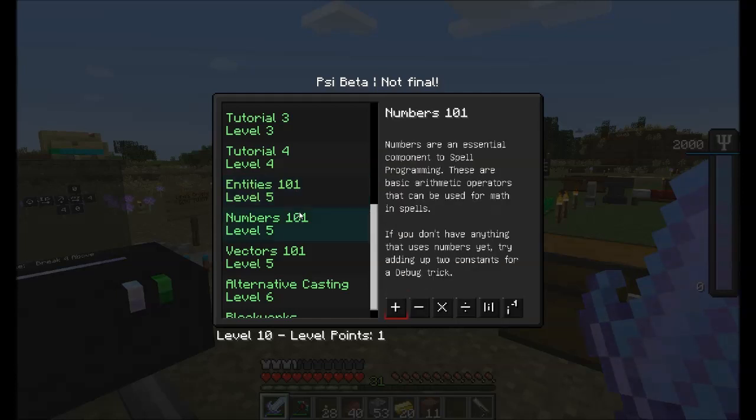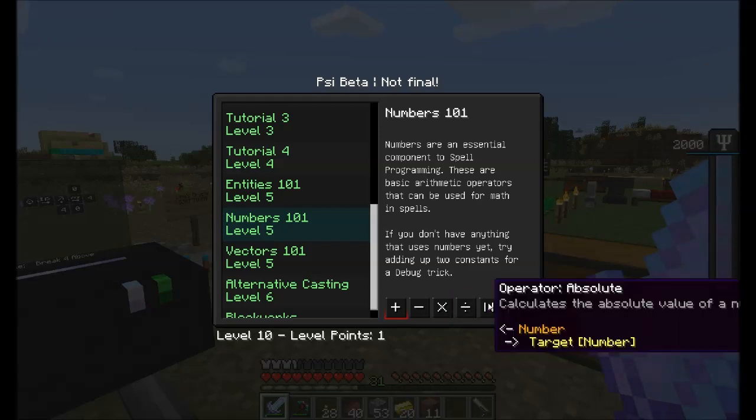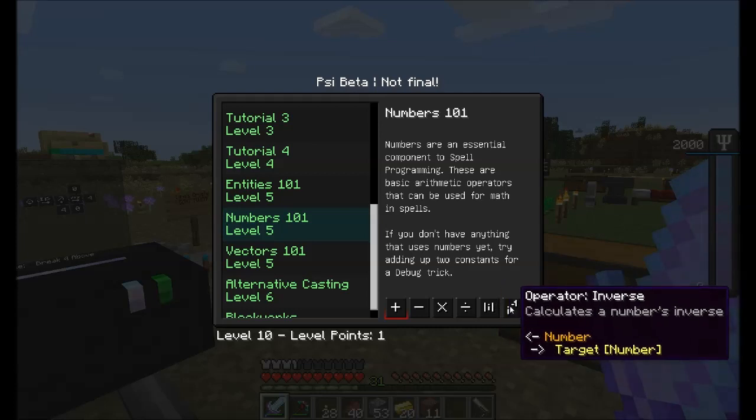That was Entities 101. Numbers gives you the ability to do math on numbers — it's cool. You can add two numbers, subtract, multiply, and divide. That was an easy one. Absolute value — it'll always be positive. And then inverse — so five becomes one divided by five.